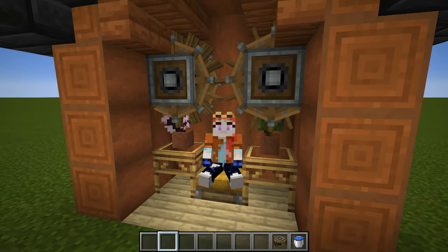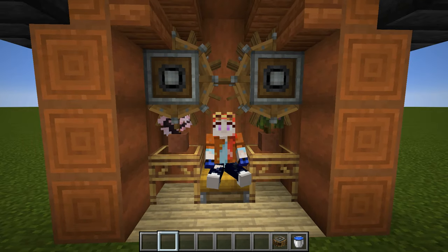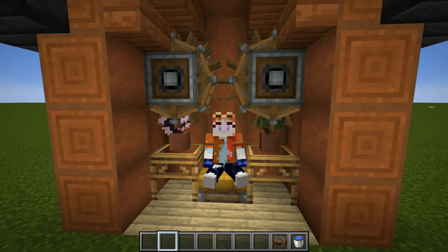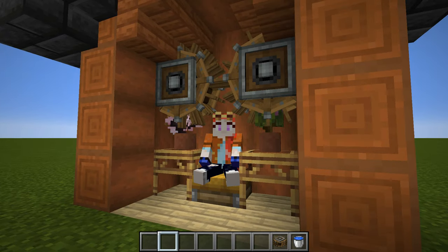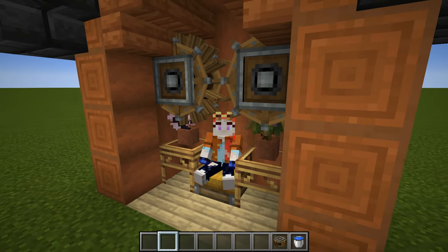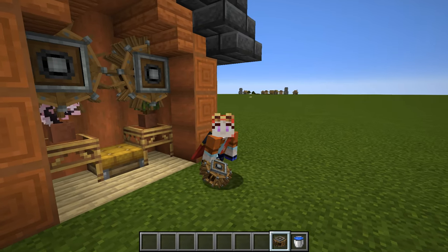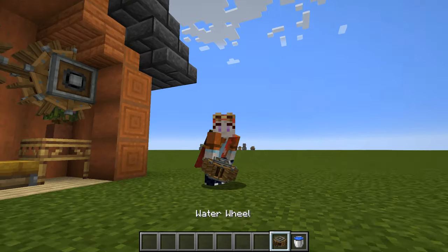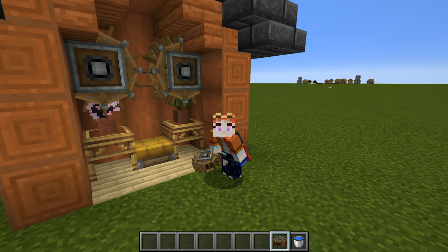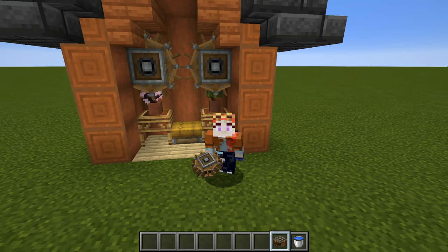Hello everyone and welcome back to another episode from the Minecraft Create Mod, where we are going to be taking a look at the five most basic, most simple, most early game contraptions you are going to need in order to get your world up and running. The nice thing about all these little contraptions is that they all run on just one single water wheel, so they are very cheap to produce even if you are right at the very start of your world.